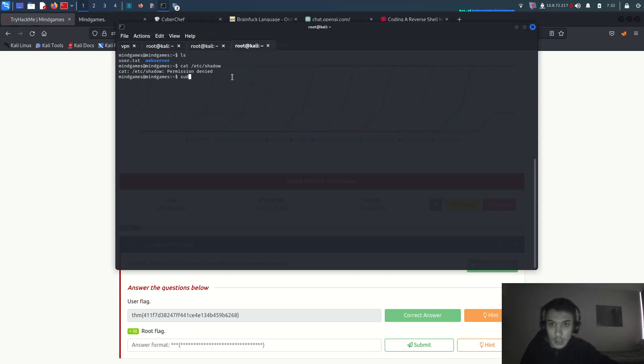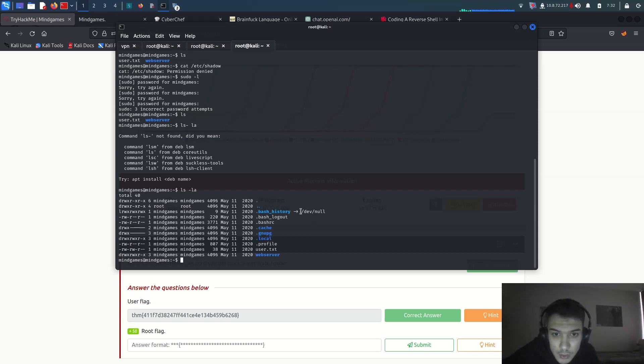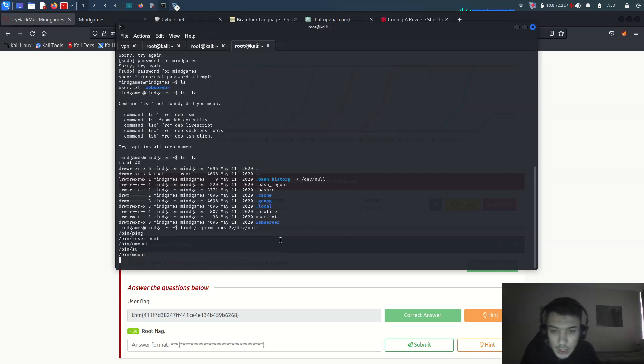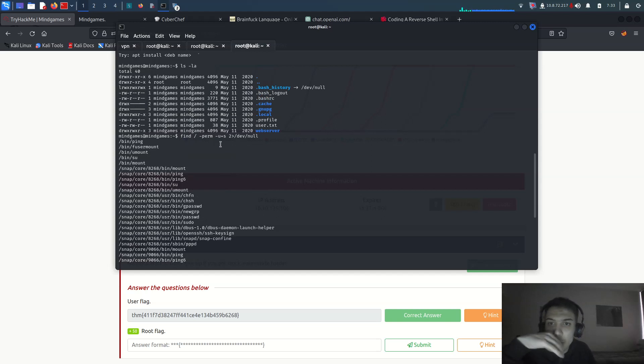Let me try 'cat /etc/shadow' — I know it won't work, and yes permission is denied. Running 'sudo -l' asks for a password for user 'mindgames' but we don't have it. Looking at 'ls -la' from bash history — bash history is symlinked to /dev/null. Let me try finding SUID binaries: 'find / -perm -u=s'.